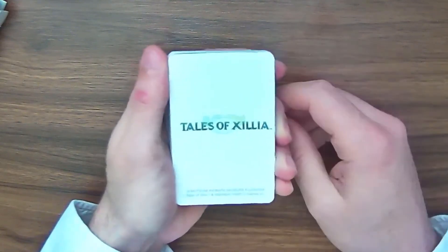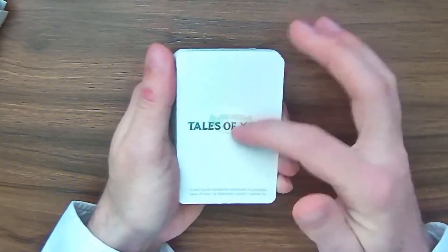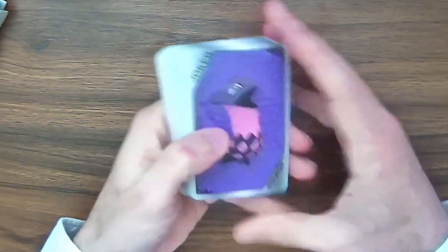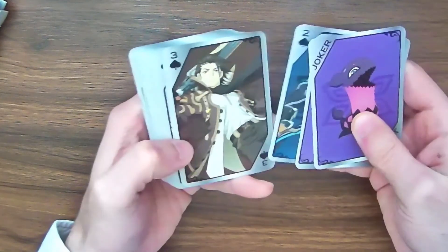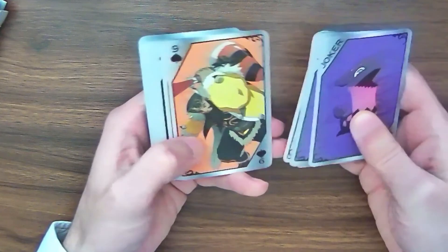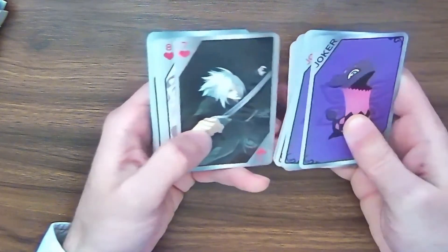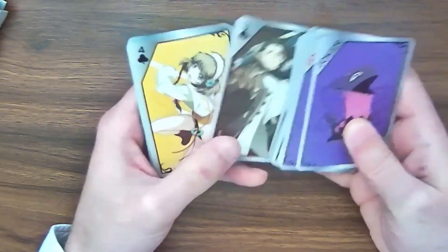The back of this deck is going to get even fewer points because it's really just text — white background with text. There's a little symbol in the background, but I'm really just going to call this a text-only back, which is going to get fewer points. As for the faces, it's a very similar story. Every Ace, every Two is going to be the same picture. It is nice that they have at least 13 unique pictures — that's pretty much the bare minimum — featuring all the main characters from the game with original artwork. But it does seem to be just 13 unique pictures, one for each value.